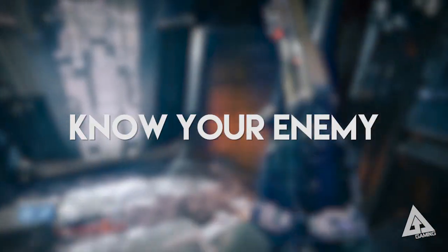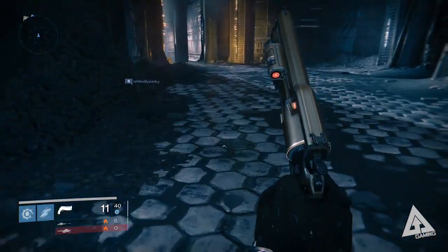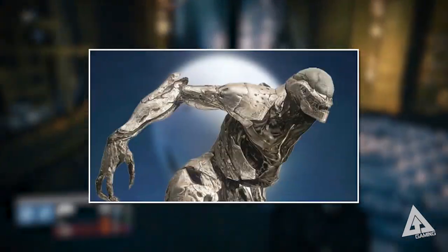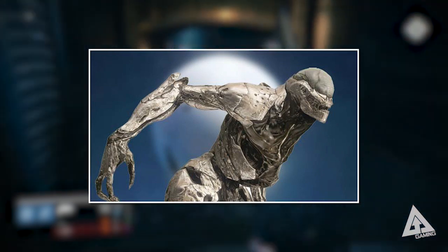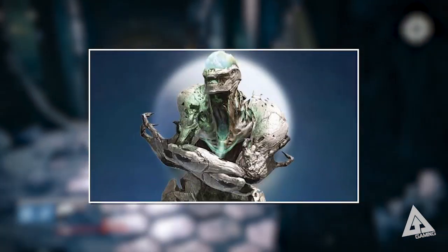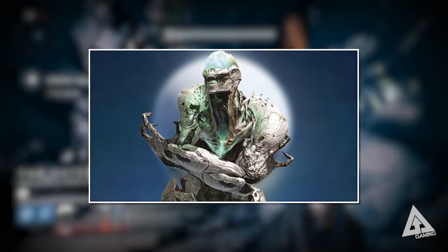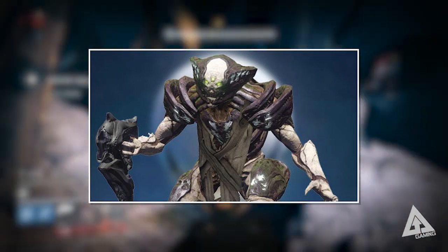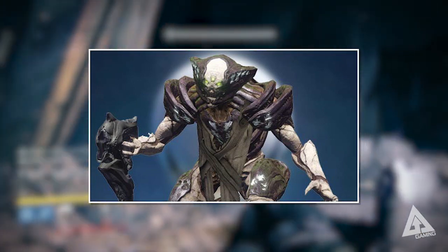Next up, know your enemy. You've fought the Hive before, you know what you're up against, but here's a quick recap of what will await you. Thrall: they're fast melee fighters, a pain up close, but easy to take down. Avoid getting swarmed by these at all costs. Cursed Thrall: same as the above, only not quite as fast - and they explode. Avoid explosions. Acolytes: these are your bog-standard grunts, we'll no doubt see a lot of these. Pretty easy to deal with - standard headshots will do the job.